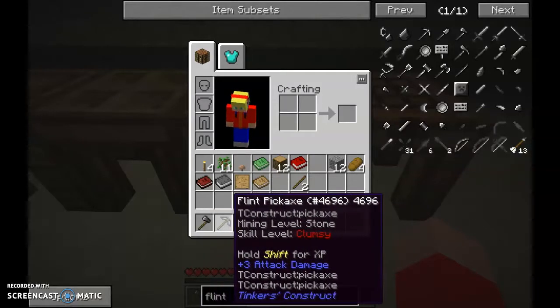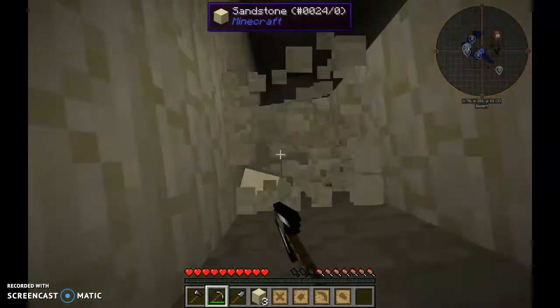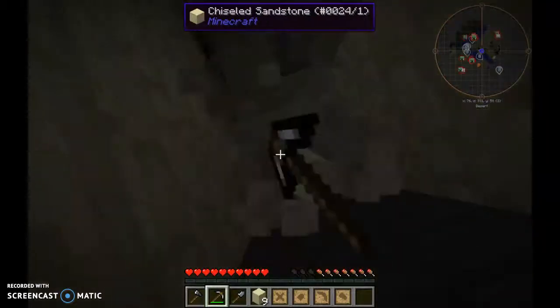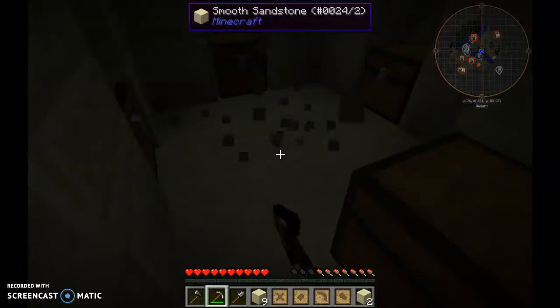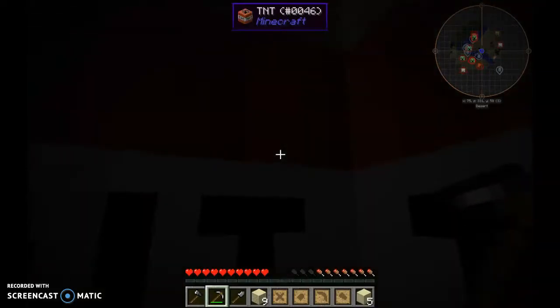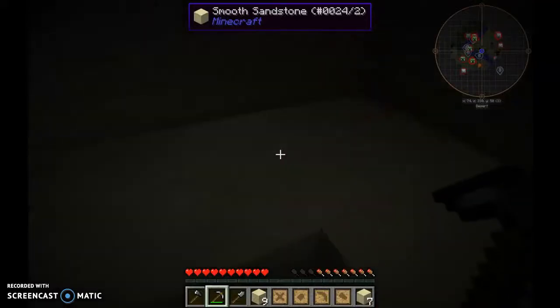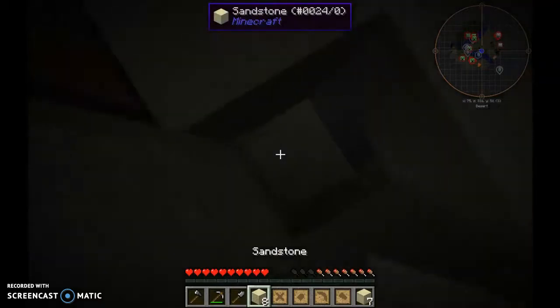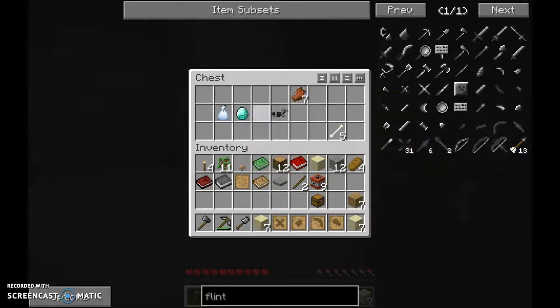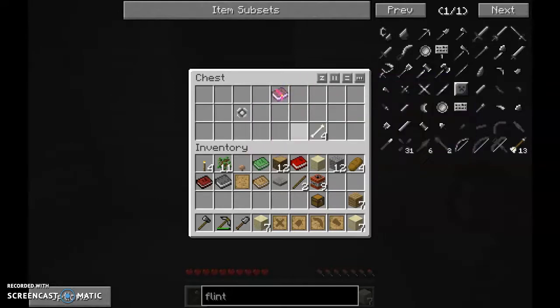We've got a pickaxe and shovel so let's get down into the desert temple and have a look at the loot. Do be careful because there is TNT down here — always break the pressure plate first. This is the same in vanilla Minecraft. Nine pieces of TNT — that comes in great use later on. There's marble here from the Chisel mod. First things first: we've got diamonds, armor, mob drops, an enchanted book with Unbreaking — that's going to be useful — bones, and safari nets, which you can use to contain mobs when needed.